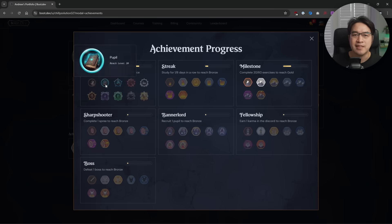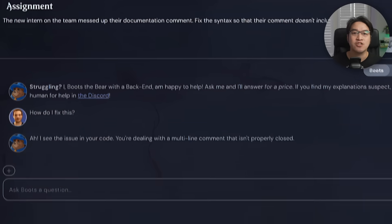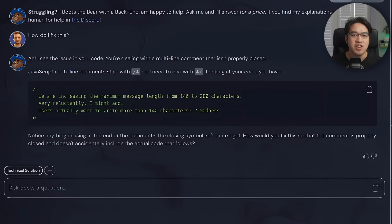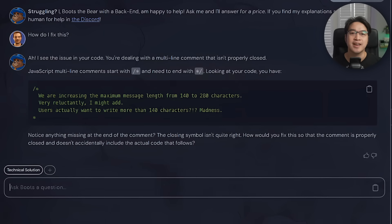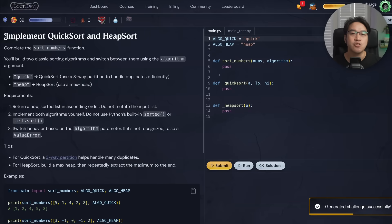Every challenge gives you XP, levels, and achievements — it's addictive in the best way. And if you ever get stuck, Boots, their Bear Wizard AI tutor, has full context of what you're working on. He won't just hand you the answer, but nudges you with the right questions to get you moving again. They also have The Training Grounds, where you can grind unlimited challenges until you're confident.